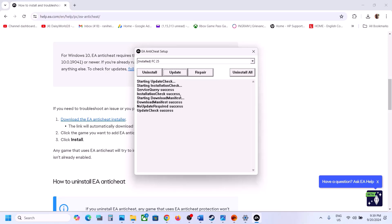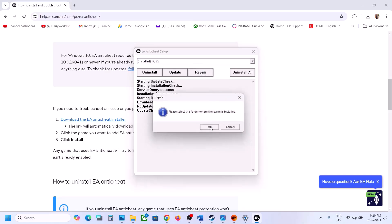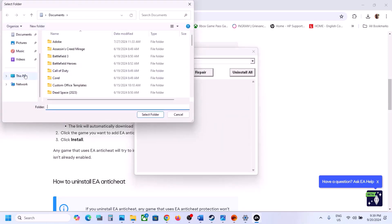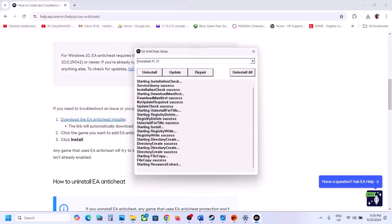Once the update is done, launch the game and check. If it's still not working, select FC 25 again, click on Repair, click OK, then go to the game installation folder, select the game folder, and click Select Folder. Let the repair complete — you should see 'Install success.'